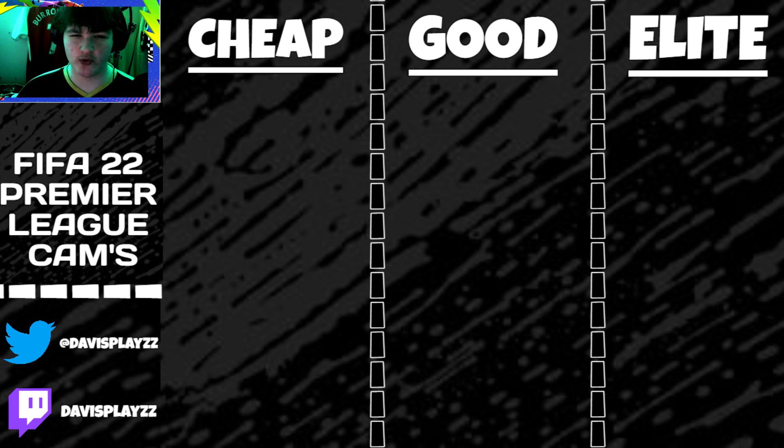In the Premier League strikers video we had 14 strikers, for wingers we had 16 or 17, and today we've actually only got around 10 CAMs. There's not too many Premier League CAMs this time around because lots of the bigger teams usually only have one. We're disregarding ones not many people will use — like Dali Ali and Ross Barkley, who've got like 68 pace. Cheap tier is the cheaper options, mid tier are the solid ones you'd use for maybe a month, and elite tier is the best possible Premier League CAMs.